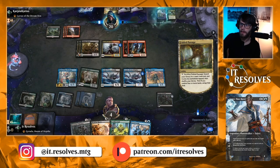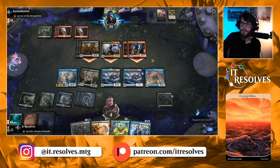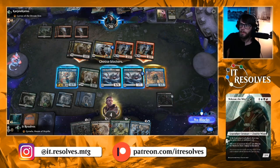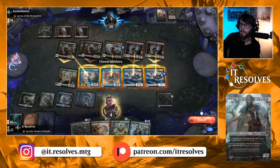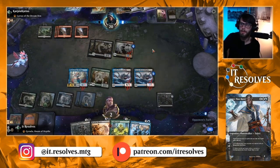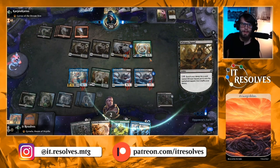We can block that, that, and that — so we might live. 'Might' is a very strong word. Unfortunately this deck is just super fast, so we have to be very cognizant of that. We can do all these actions but we just can't kill their threat. If they have a way to sacrifice it or just a Shock, we're in big trouble. Looks like they don't, so we may get another turn.